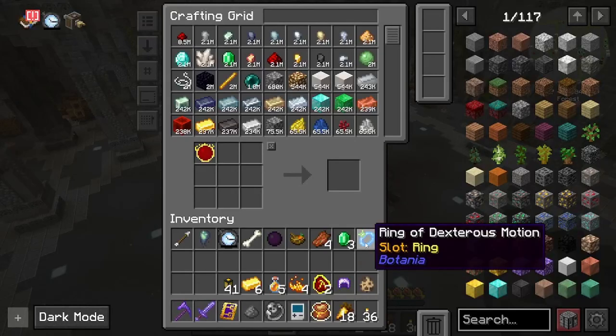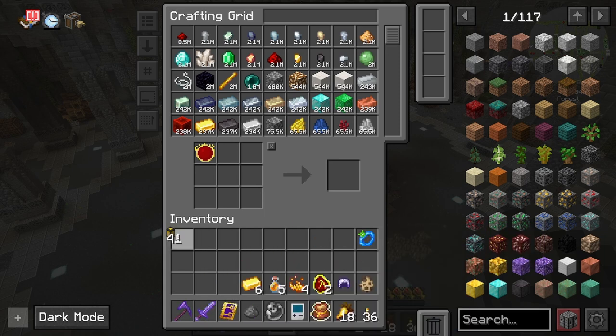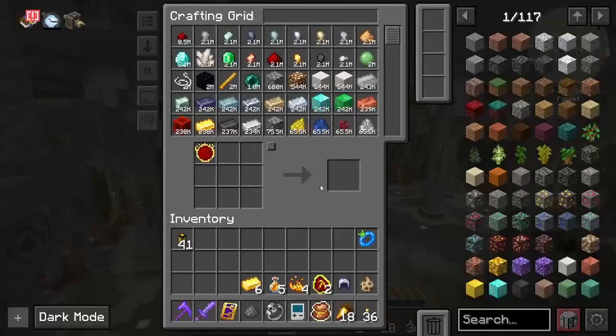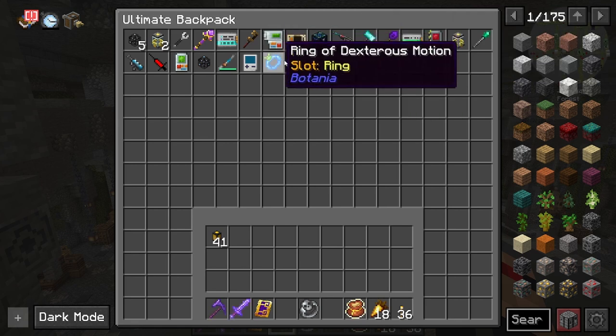Do we just get all the bits and just go ahead? Ooh, dexterous motion. We used this in our first ever series. And it was quite good because it made you go... it made a sound every time you did anything, which has been etched into my mind. Right, anyway, let's put a few bits away. So we don't need that, probably don't need this but I'm gonna keep it on me.